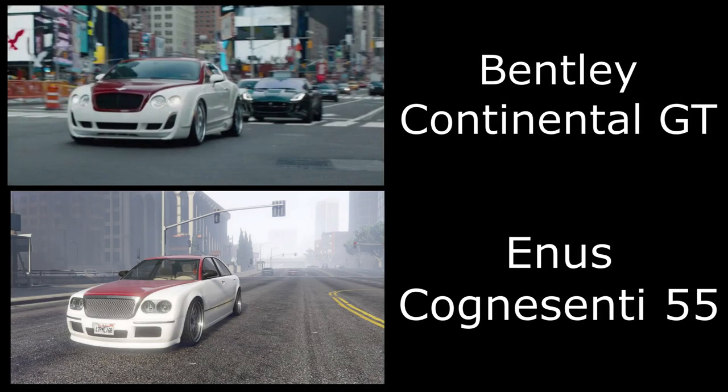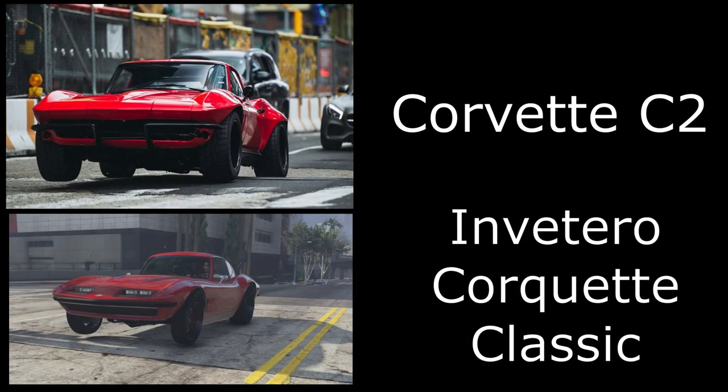Then we have Roman's Bentley. I've used the Enus Cognoscenti 55, painted it white with a red secondary color, and applied some chrome sport wheels.